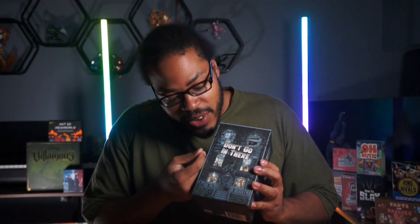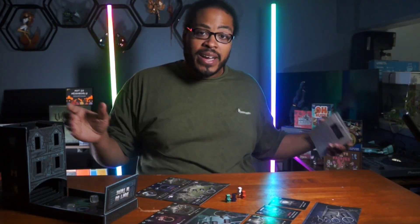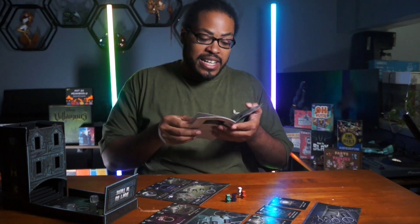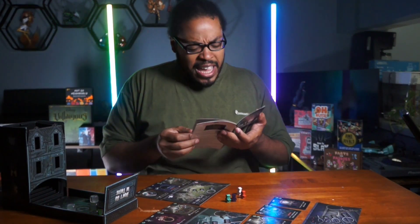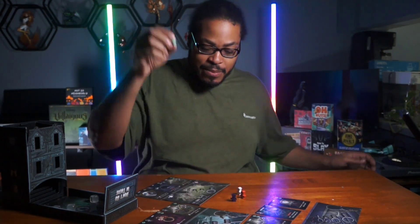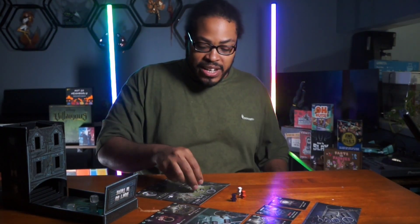Rapid rule rundown on Don't Go In There. After everybody's decided which color meeple they want to play, the person that goes first is the one who couldn't say this incantation three times the fastest: 'Equals some primus ludios.' I don't know what it means, but they then take their meeple and place it somewhere on the board in a circle.